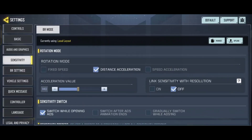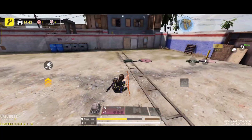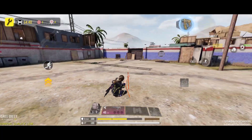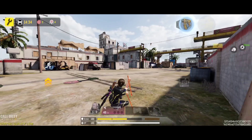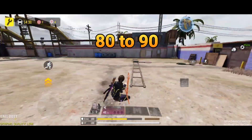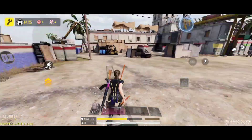The best value for distance acceleration is between 100 to 120. Now speed acceleration is the most important one - it's the most used acceleration setting in the game. When you swipe on screen, your cover distance depends on your swiping speed. This acceleration setting is best for all movement. I recommend you to use this setting for battle royale. The best value for speed acceleration is 70 to 75. If you are a shotgun player, this setting will help you do broken movement easily in the game.